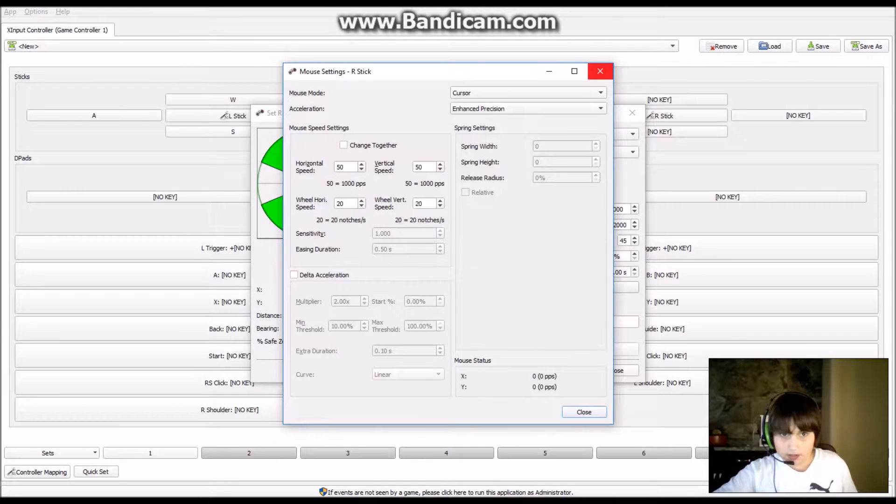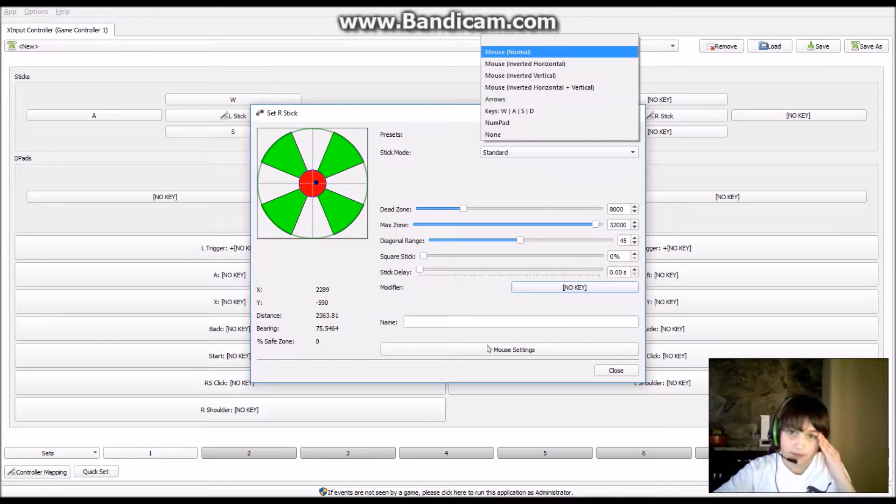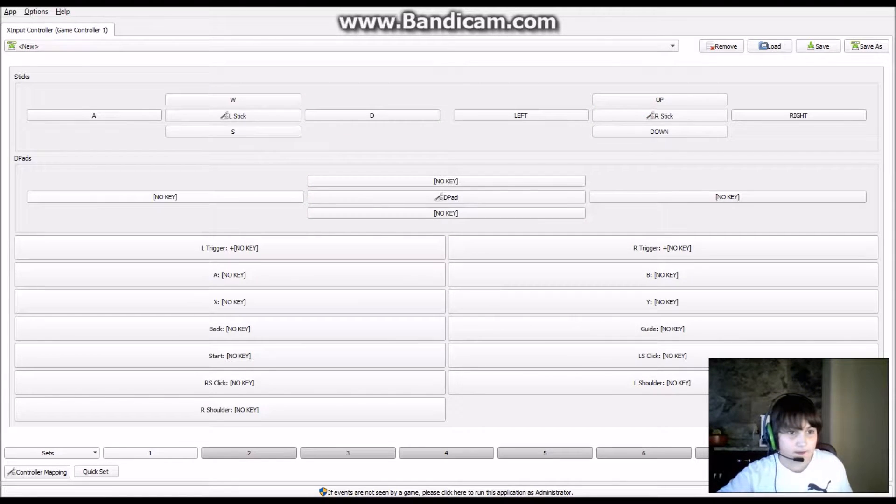For the right stick, you would want to use it as a mouse. Then for the D-pad, you can insert something extra.